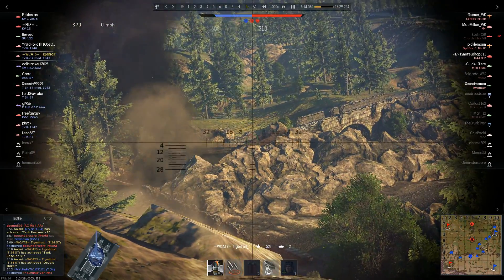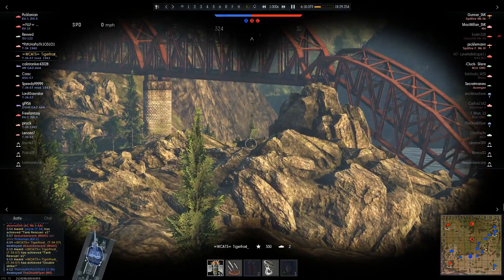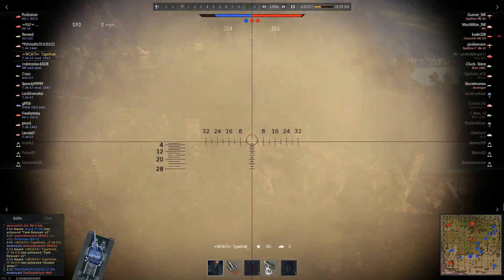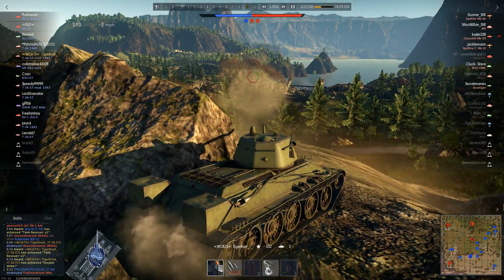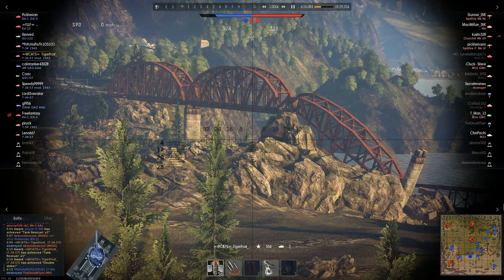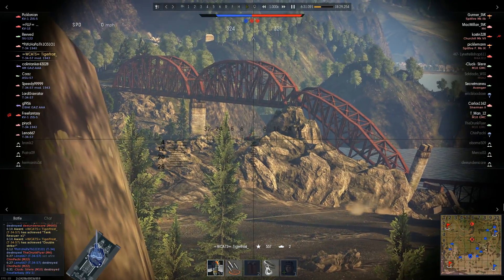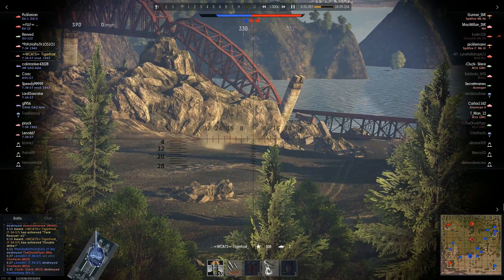That puts me up to two kills and now I'm actually being useful. I saw a shell coming from this direction and I can see the top of an Avenger's turret. I tried to shoot but the moment I shot he moved and my shell missed. I don't think he knows I'm here — well, he definitely knows something's shooting at him now. I just ricocheted off the top of his turret.